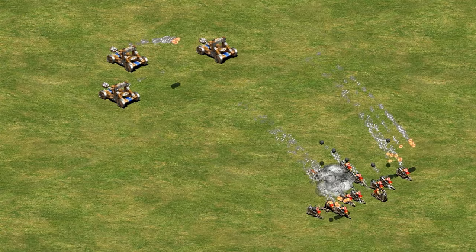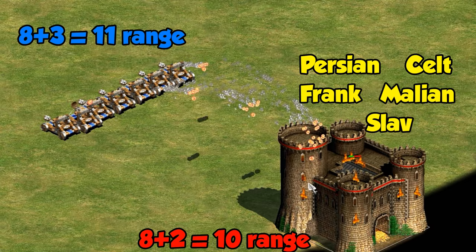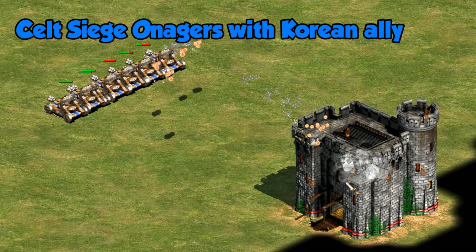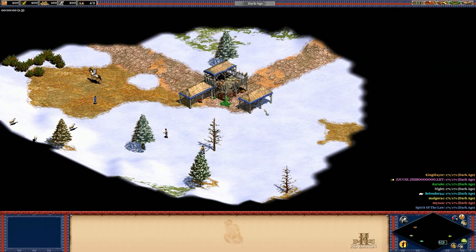Bombard cannons are normally a really strong counter to onagers, but against Koreans it almost feels like the counters are reversed if they're not paying attention. Korean siege onagers even outrange Persian, Celt, Frank, Malian, and Slav castles by one because they all lack bracer. The best part of this being a team bonus is that when you're allied with other siege civilizations, it makes all of your allies perform just that much better. With a Celt ally, they not only have their usual bonuses and techs like faster firing and more HP on their onagers, but they also get that plus one range.